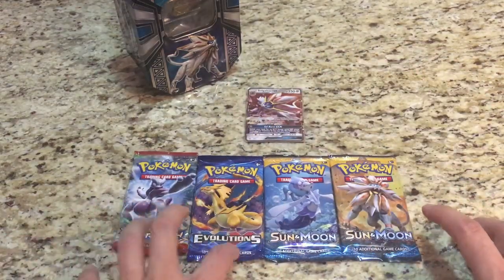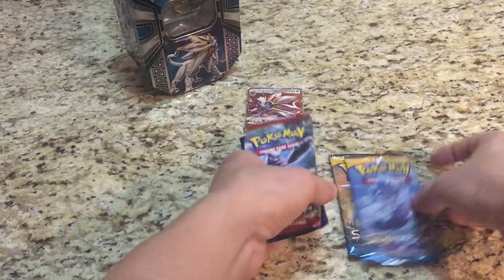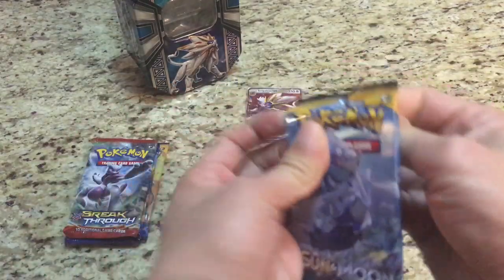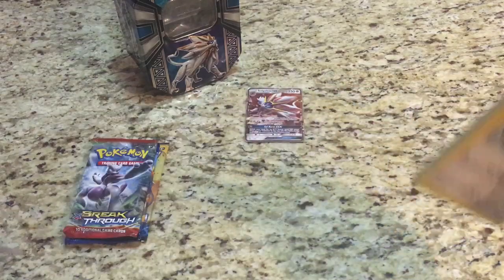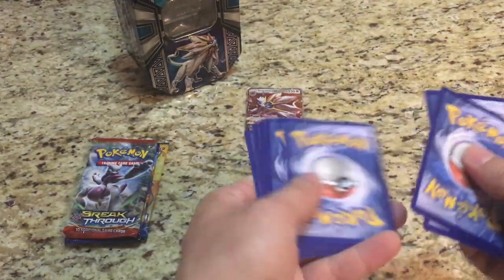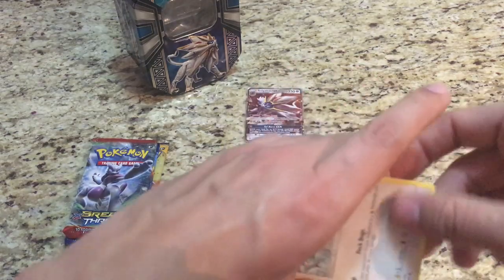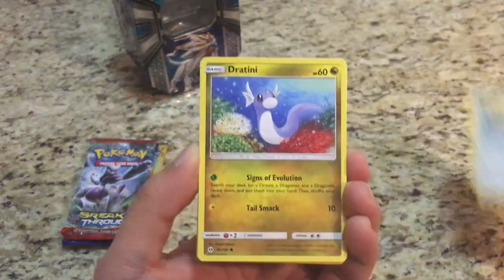So we got a Breakthrough, Evolution, Sun and Moon, and Sun and Moon. We'll finish it off with Solgaleo and start off with Crimson Arena just to mix it up a little bit. Still looking for our first hyper rare on the channel — code card there for you guys. The Solgaleo tin starts off with a Spearow.